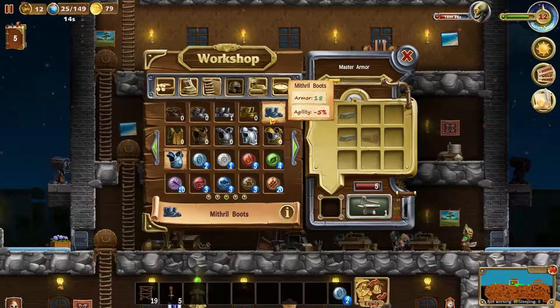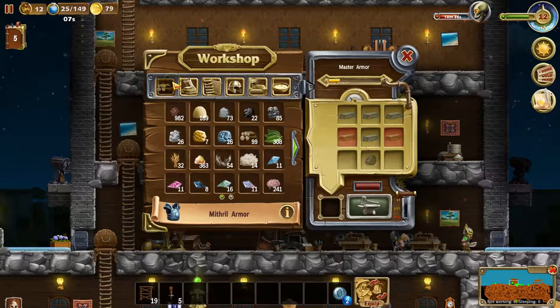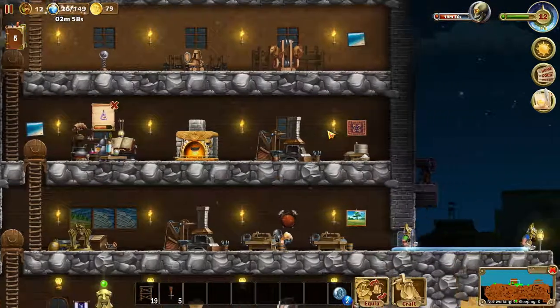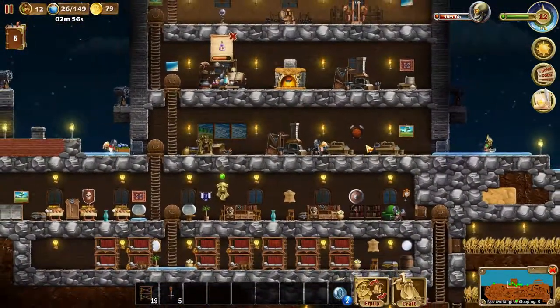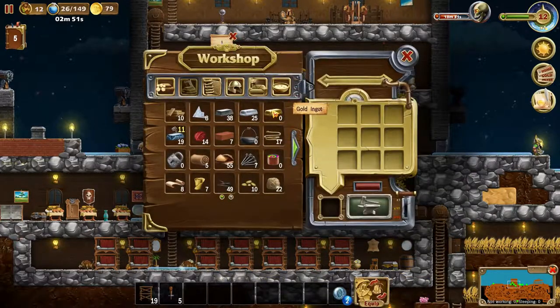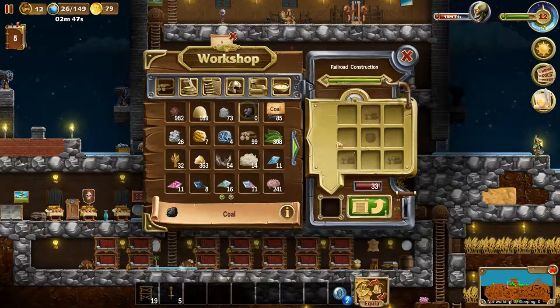The helmet does require gold, which we don't have much of. I guess we'll focus on the weapons first. Let's make some more of these. We need some coal to do that — we need to craft some coal again, which we have plenty of.